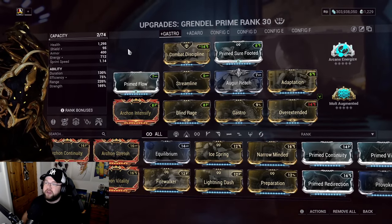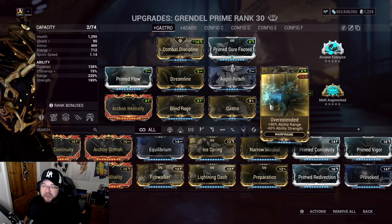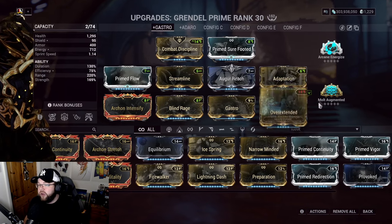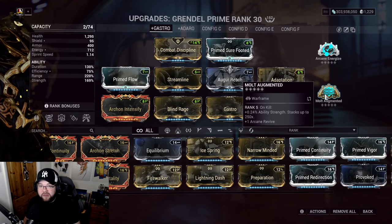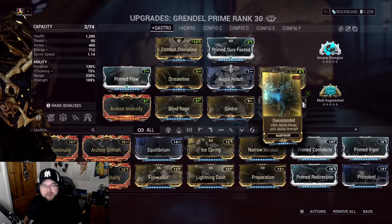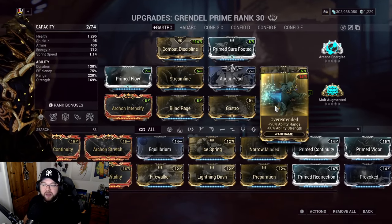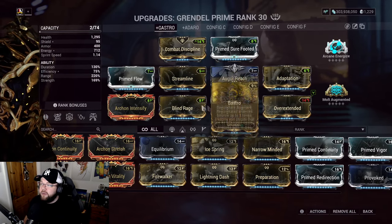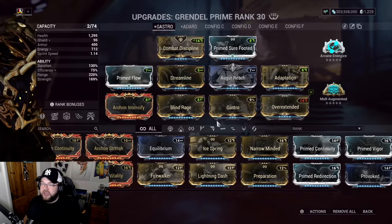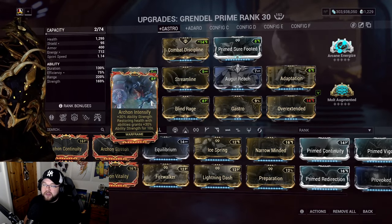We run Overextended, which loses 60% ability strength, but we counter that with the Arcane Molt Augmented - once stacked to 250 times, it gives 60% ability strength back, so it's essentially a free 90% ability range. Then we focus on damage mods. I also run Arcane Intensify, which gives 30% ability strength when you restore health with a health-restoring ability - and since Grendel heals on Nourish, this is very easy to proc, giving 60% effective ability strength for 10 seconds.